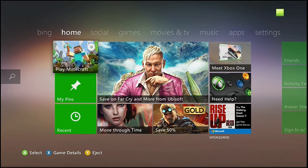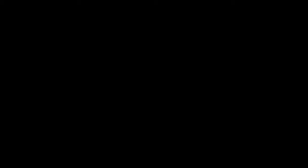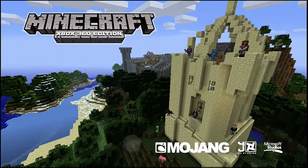Now you gotta take out your USB, plug it into your Xbox 360, and then go to Minecraft. I'm about to show y'all how to move it. For some reason every time I get in the game it signs me out, so if y'all know how to fix that please comment below.